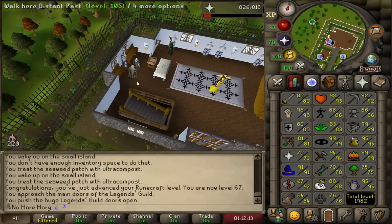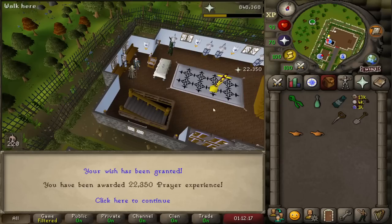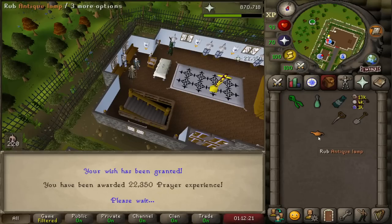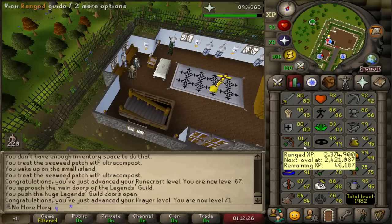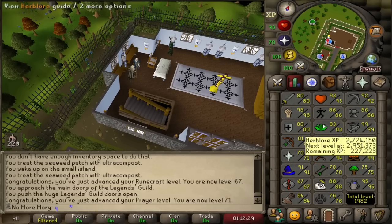I got 22,000 for the first lamp. It's going to be like 100k Prayer total — that's actually so useful. I'm going to gain like two levels from this. Yeah, I'm almost up to level 72 Prayer. That was definitely worth it in my opinion over Herblore.